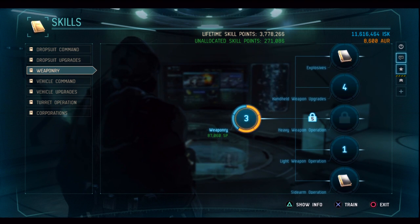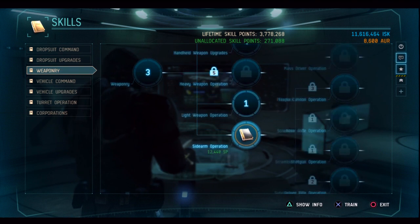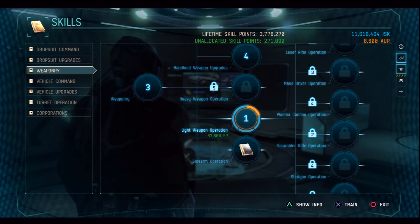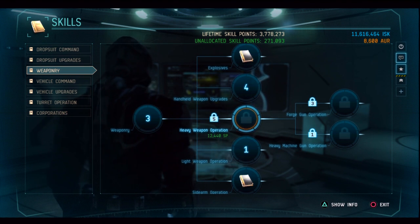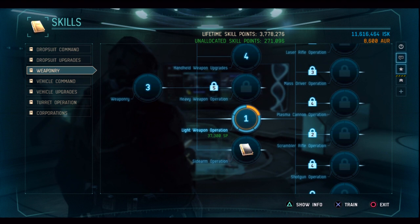Weapons are divided into 3 different classes: heavy weapons, light weapons, and sidearm weapons. These 3 classes differ a lot from each other — if you put points into one class, you won't be able to use weapons from another class. Each weapon has its own set of requirements, such as needing a certain skill level for that weapon's operation. For example, a gun might require light weapon operation at level 2. Right now I've got it at level 1, so I need to spend 37,300 skill points to reach level 2.